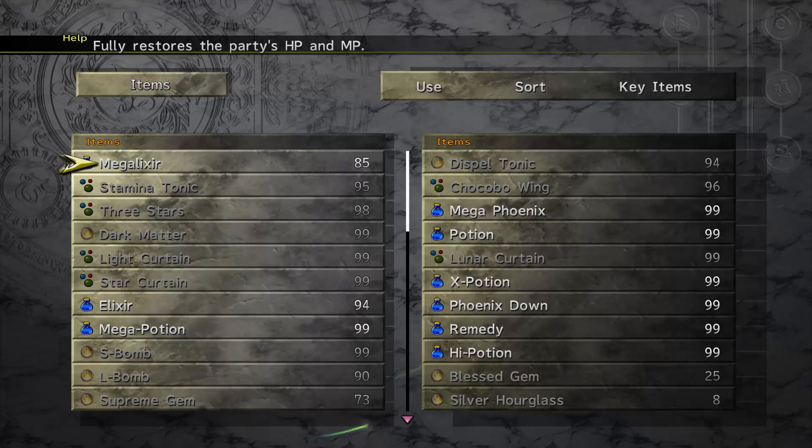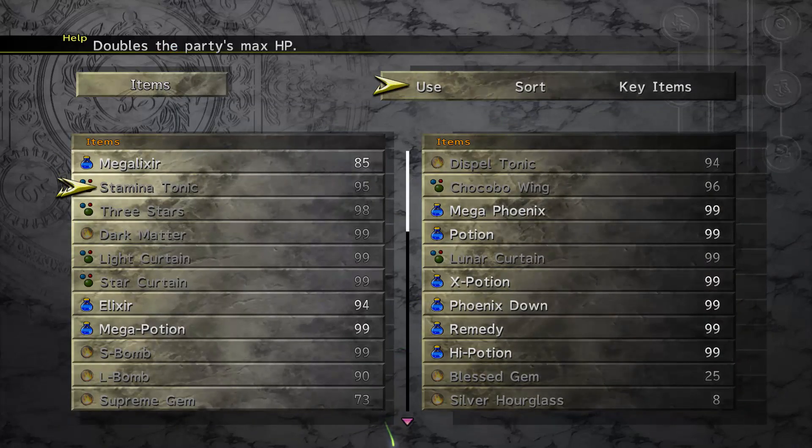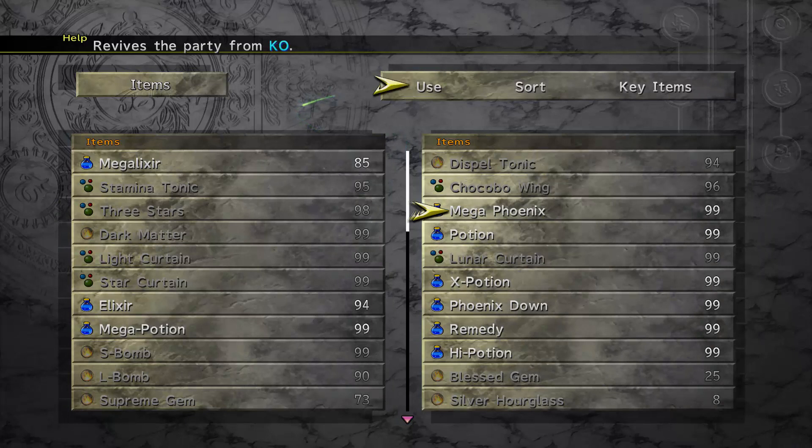Mega Elixirs — I just actually tested this out and I went through 14 Mega Elixirs throughout the course of the fight. We have Dispel Tonics, which you'll also need. Chocobo Wings. Stamina Tonics you'll definitely need. Three Stars you probably won't, but it could hurt. Mega Phoenixes are there, but I probably won't use those.